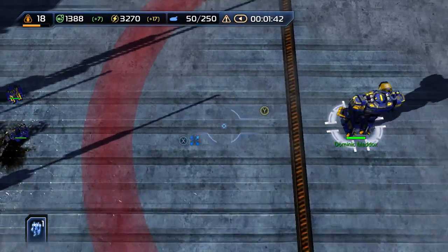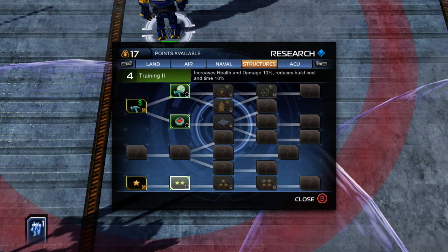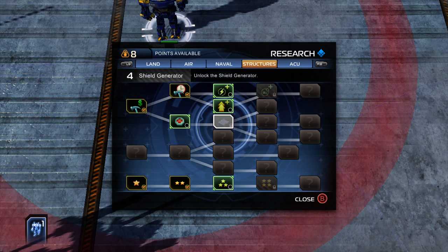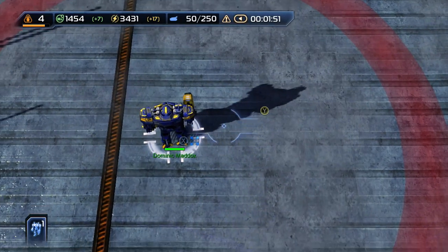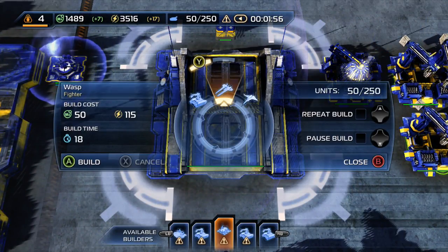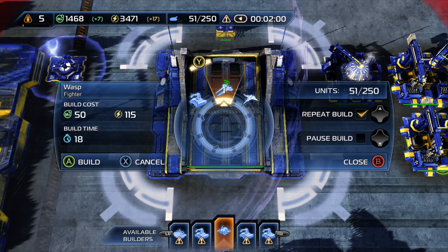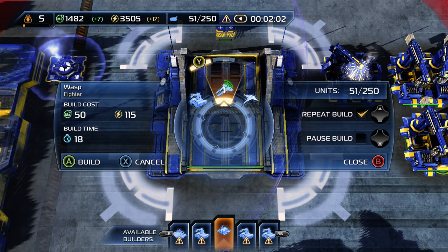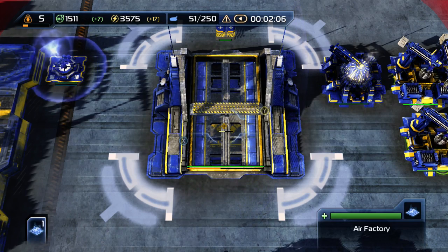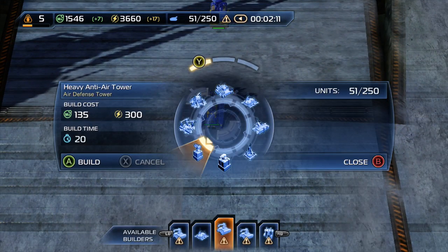We already have radar. So what we're going to do is increase our structure training time and increase our research. The main reason why we want to do this at first is because we want to be able to set up multiple defenses and not have to worry so much about cost, since we don't start out with a whole lot of mass extractors and energy generators and so forth.